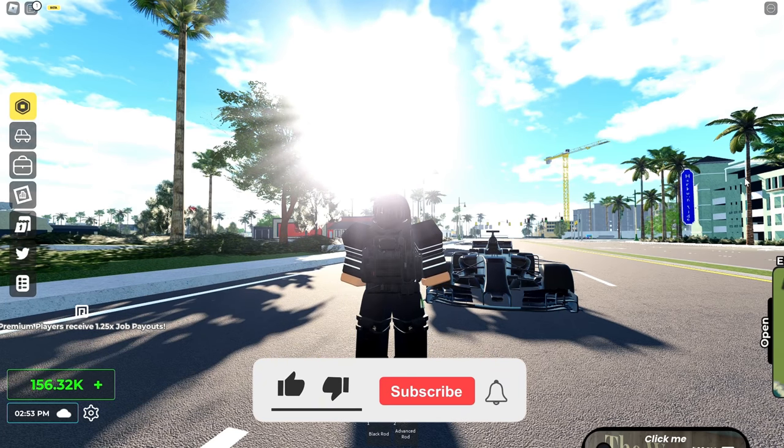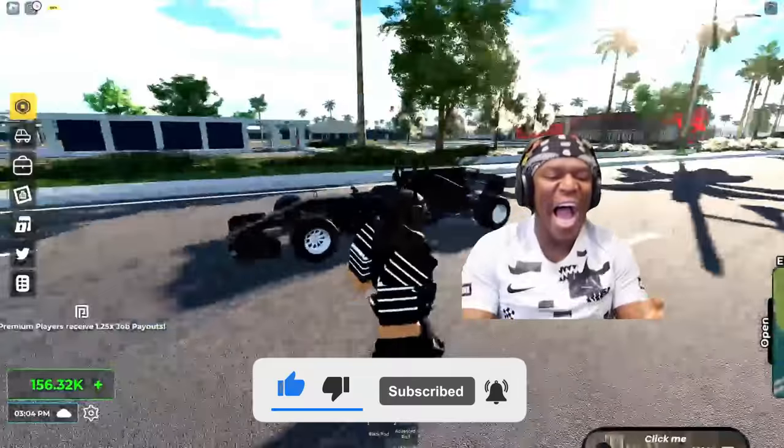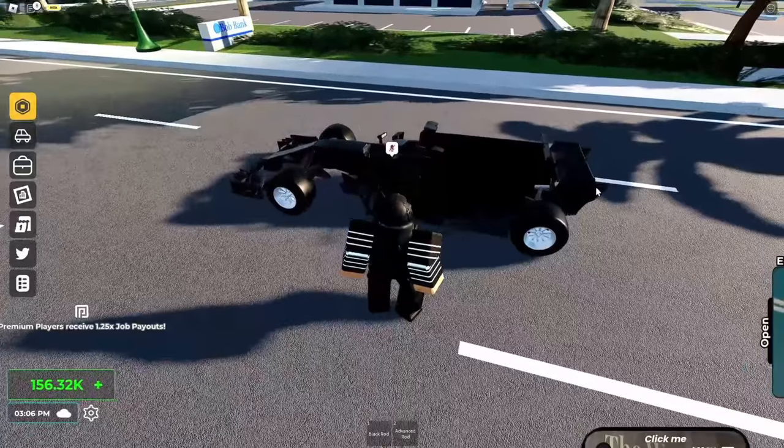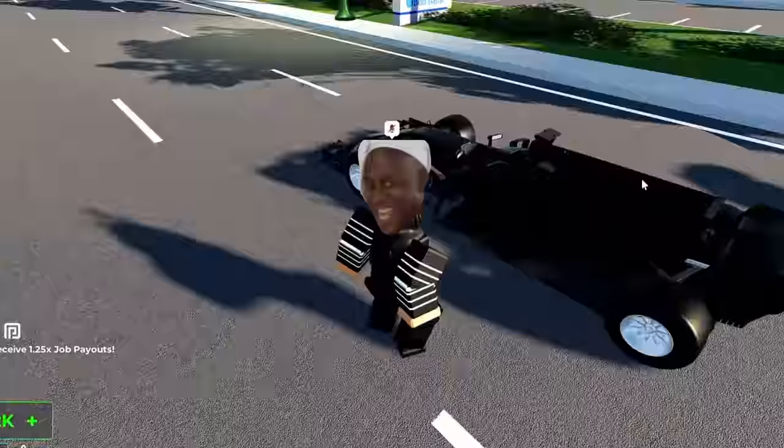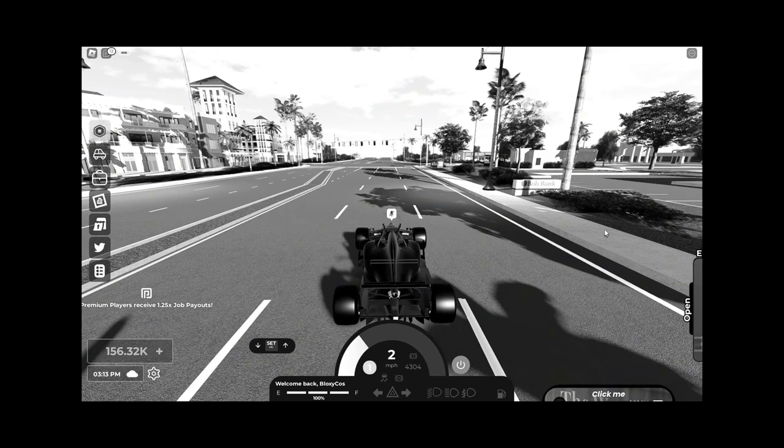We are in Jupiter, Florida because they added a new update recently - you can now add drift tires or grip tires, which is very nice. I happen to have an F1 car, so I guess you can see where this is going. Let's put some drift tires on an F1 car - what can go wrong?